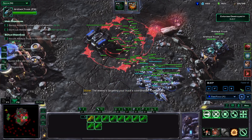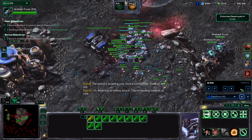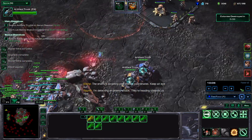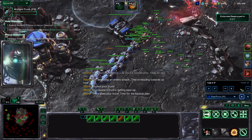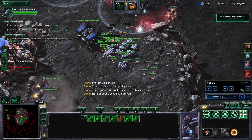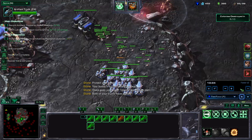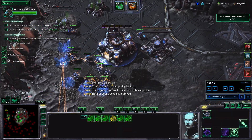There they are. So Nova's coming from the right. What I'm going to do is use two trucks plus two vultures to bait out the nuke. Then the mines go and I heard Nova scream — maybe you didn't hear, but she screamed, and when she screamed I knew she's gone.